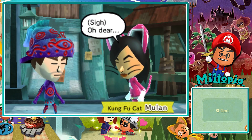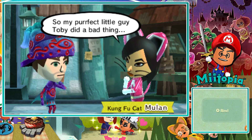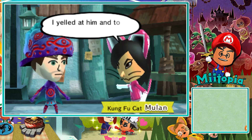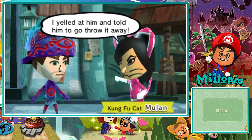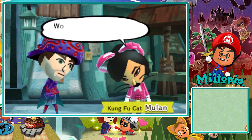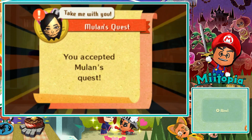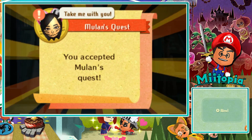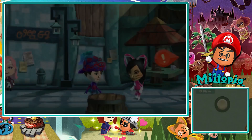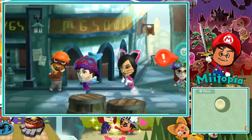Kung Fu Cat Mulan. A character asks: 'Oh dear, do you have a minute? My perfect little guy Toby did a bad thing. He turned up one day with a spooky looking jewel. I yelled at him and told him to go throw it away. I guess I scared him and he ran away from home. Now I'm worried — won't you help me search for my Toby?' Sure! He's either in Peculia or the icy mountains — 100%, once we leave we'll find out.